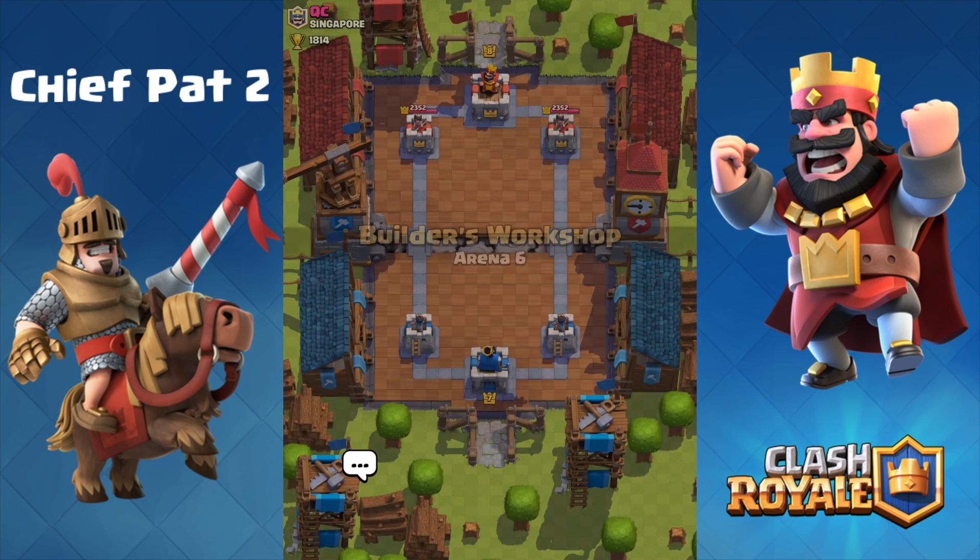It looks like he has the Skeleton Army — that's going to be a little annoying to deal with. We still have our Valkyrie so we can drop that right up front. At this point he's starting to gain a bit of an Elixir advantage so we have to be careful in how we play. We have our own Collector, so if we can play that at a safe time we'll definitely do it, but going against this guy could be a little difficult.